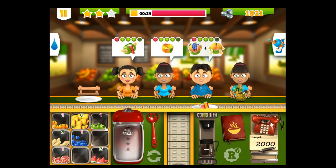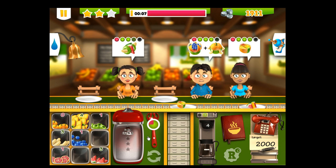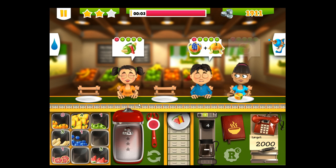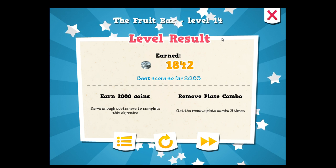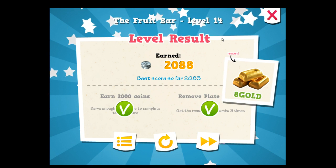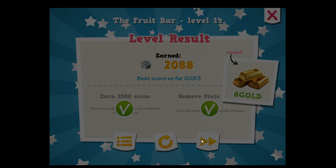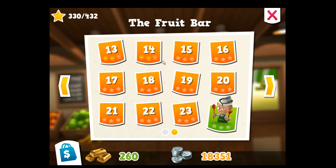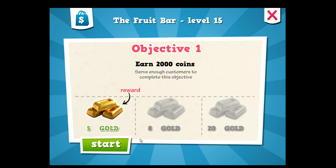Five-oh-eight, eighteen-twenty-one. This one is going to be close. There you go — 14-2 is doable. Should we even try 14-3? You know it's going to be at least $2,100. We can't have four dishes on the conveyor belt. How the hell are we going to get five dishes on the conveyor belt? Level 15 — 2,000 coins, objective one.